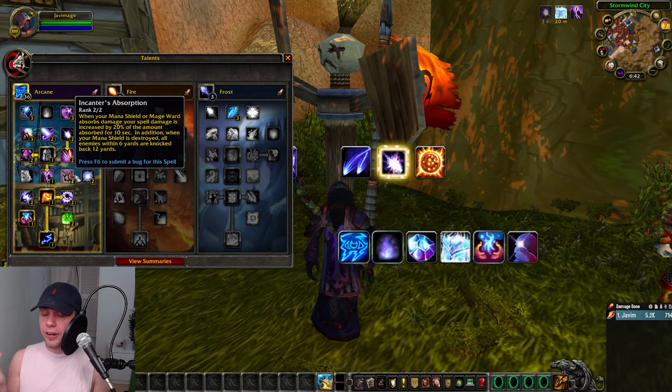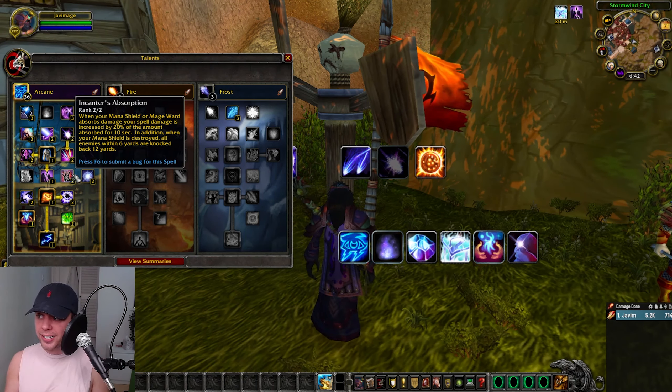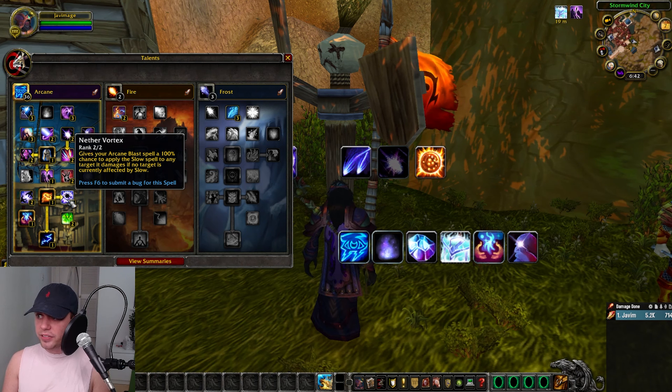We then have Enchanter's Absorption — when your Mana Shield or Mage Ward absorbs damage, your spell damage is increased by the amount absorbed, and when your Mana Shield is destroyed, enemies are knocked back. Arcane Tactics increases the damage of all party and raid members by 3%. Slow can be applied to one target at a time. Nether Vortex gives your Arcane Blast a 100% chance to apply Slow to the target, if no target is currently affected.